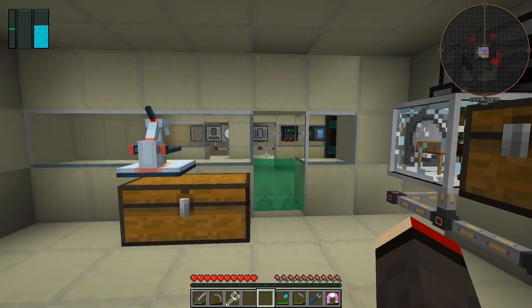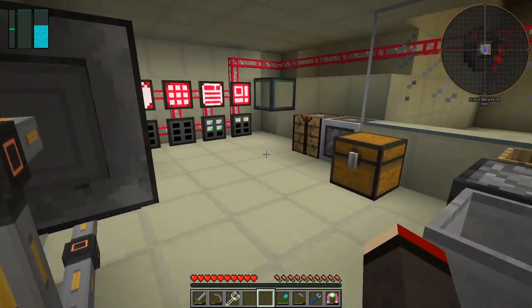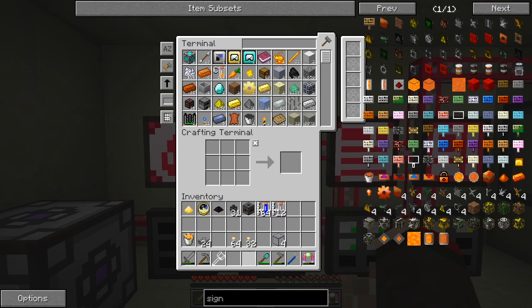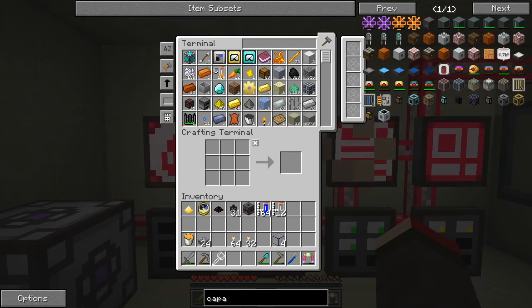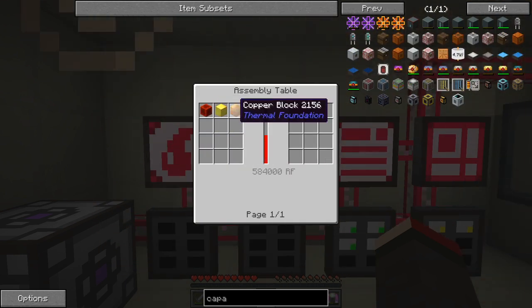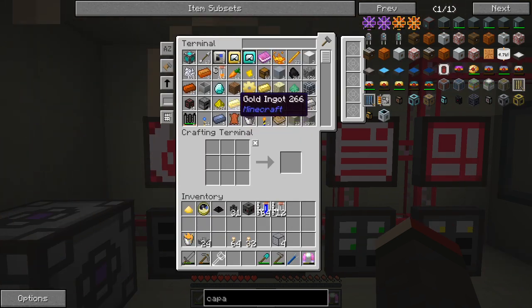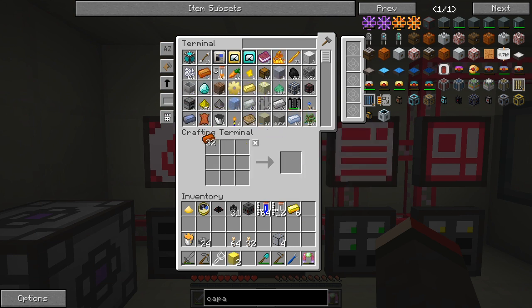What we can make of course is a capacitor bank. A basic capacitor bank requires four capacitors - let's have a look. We need four blocks of redstone, four gold, and four copper blocks. I've only got two or four gold - let's have a look. Copper we can do four... you know what, I'll do it in the machine itself.